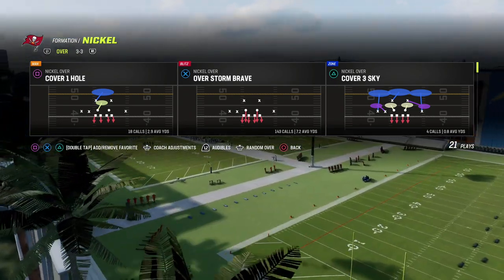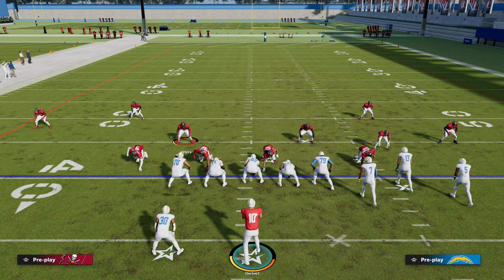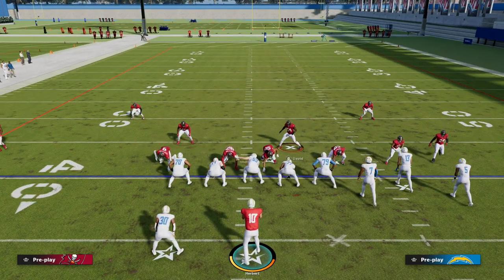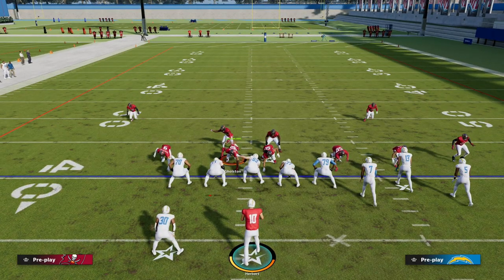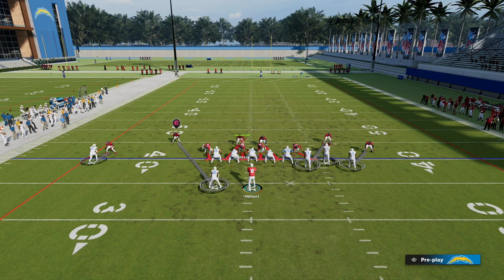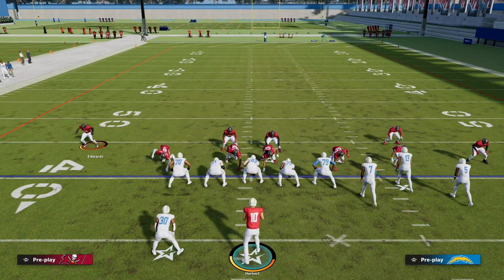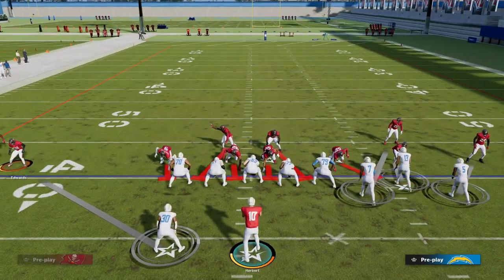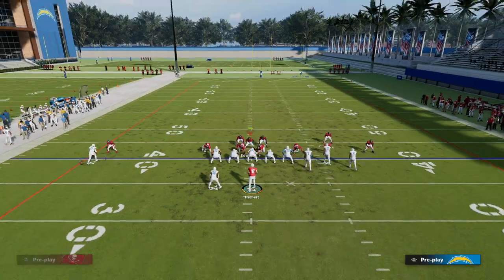You don't have to just run it out of man. It's Overstorm Brave out of nickel over. All we're going to do is pinch our defense — this guy would normally be right here but we pinch — and then I like to show blitz. Why? A couple reasons: it obviously brings the safeties down and puts them in a better position to react quickly in man coverage. It also brings the guy who's going to be our user down into the box.